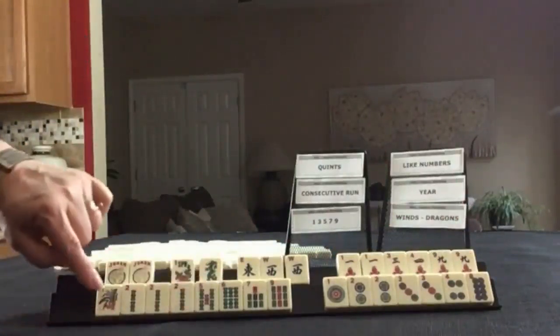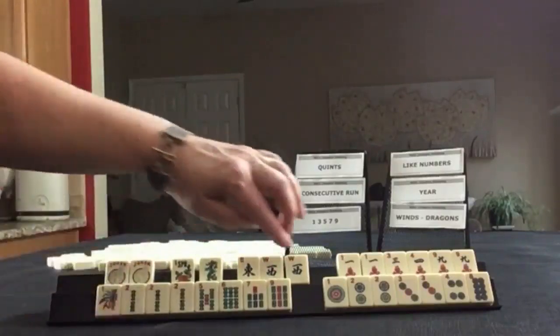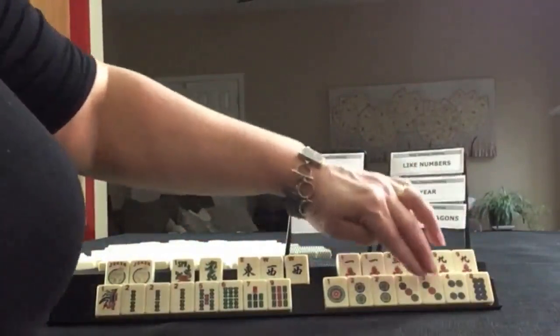In bams we have 1, 2, 5, 6, 7, 9 — a pong of twos. In dots we have 1, 2, 3, 4, 8 — pairs of 2s and 3s.